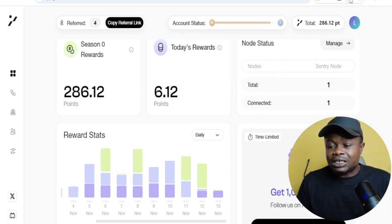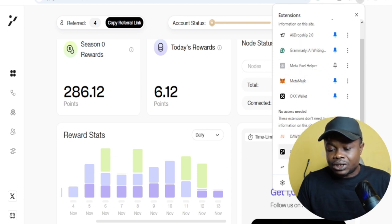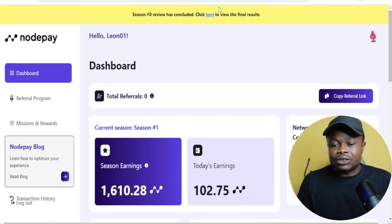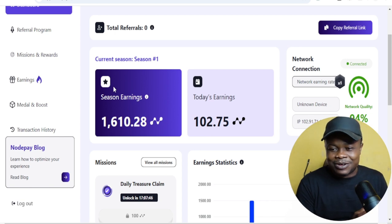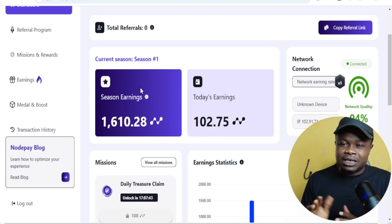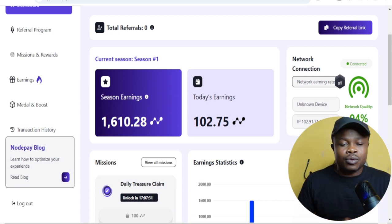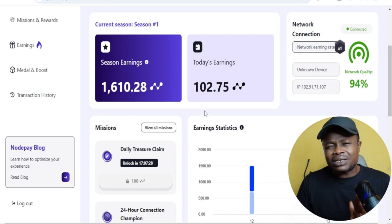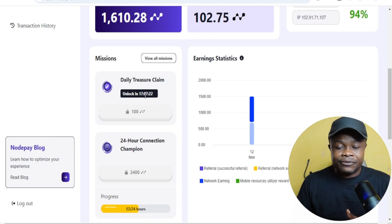You can see on my extension that I have it installed. The third one is Nodepay. Nodepay equally uses a browser extension. Grass has done the first part of the airdrop, but for Nodepay, Gradient, and the last one I'm going to show you, they have not done any airdrop yet — so you are still early and can start farming right now. The more internet access you get, the more you keep earning points. For Nodepay it is slightly different: you need to log in every day and claim some points.